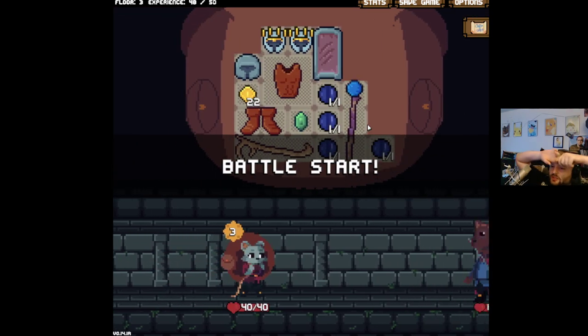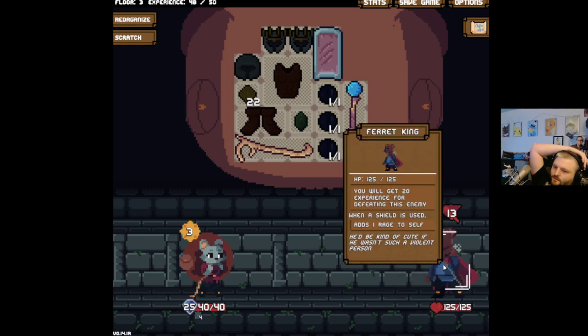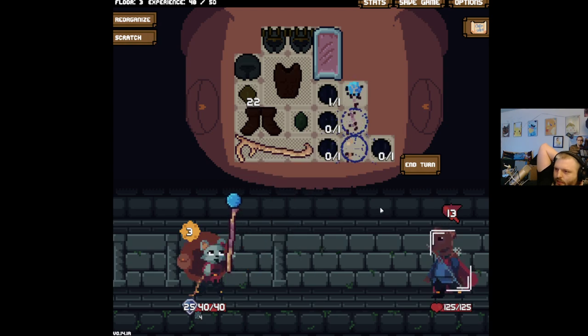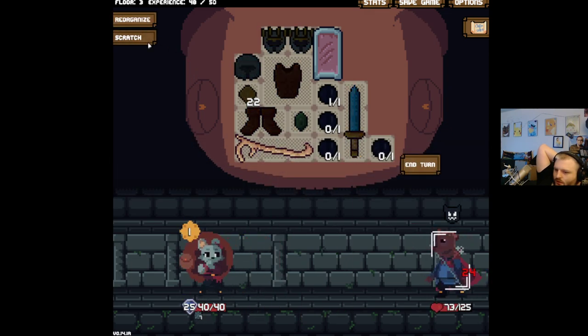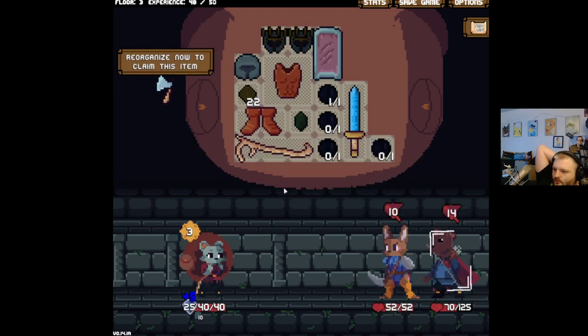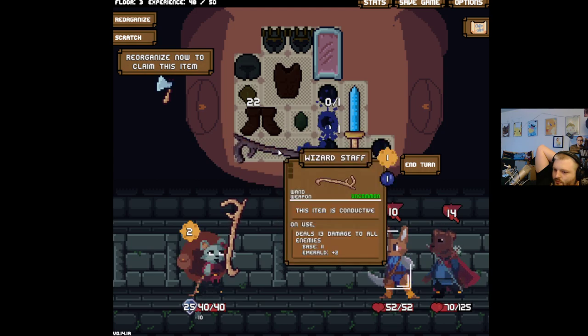You win some, you lose some — maybe we'll find a key. I'm afraid this guy will summon, but we need to do this because we don't have a weapon otherwise right? We're getting spikes every turn — quite a lot of it too. I think we're using you — boink!